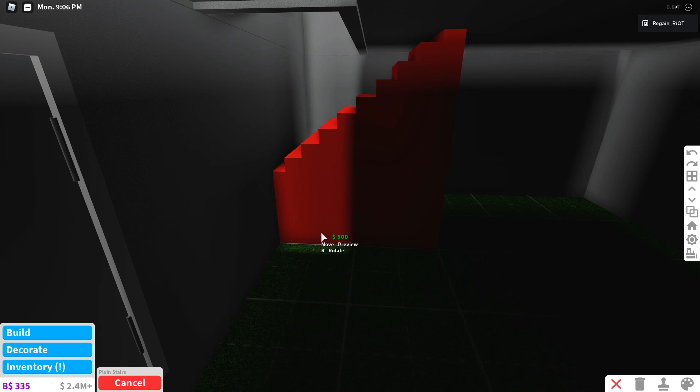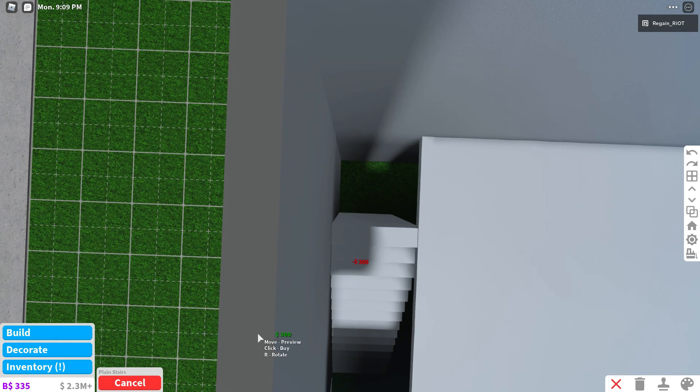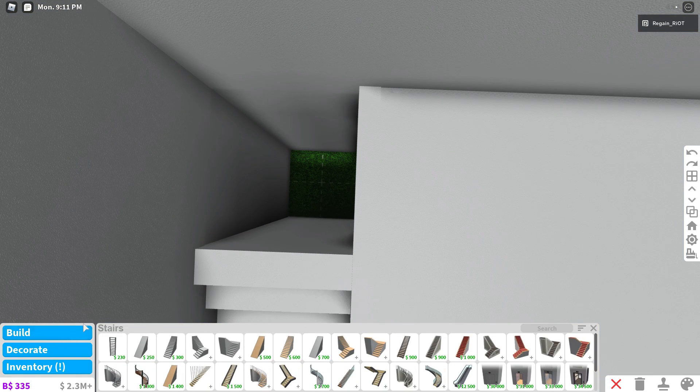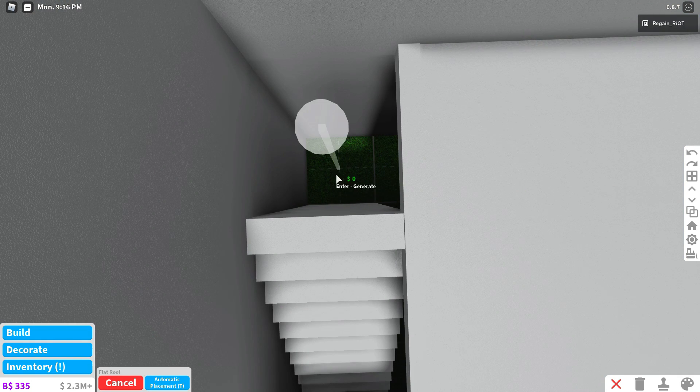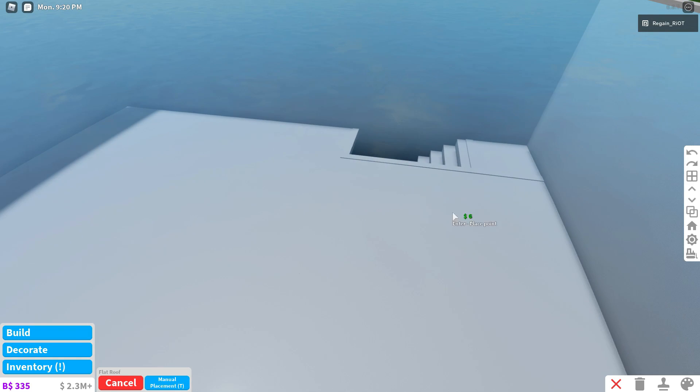I'm just going to get the plain one for now, and you're going to want to go back one, because I don't like stairs that go straight to the wall. And you're going to get a roof and place it in this little spot right here, just like that, and now you have a second floor.